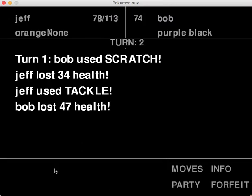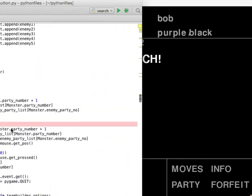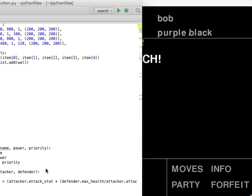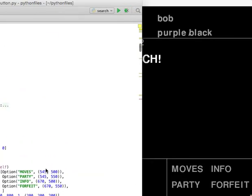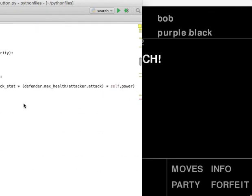So let's say Tackle — this is what I like the most. Turn one: Bob used Scratch, and Jeff lost 34 health. And Jeff used Tackle, and Bob lost 47 health. The reason I told you about the Pokemon damage calc is because I made one similar to that. I can pull that up right here. If you saw this and knew what any of this meant, it would look really disgusting — it's really bad, like very awfully written.